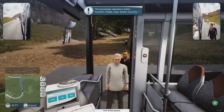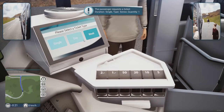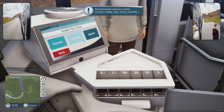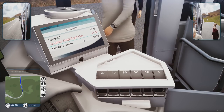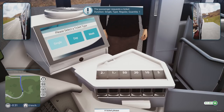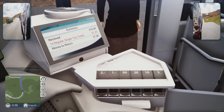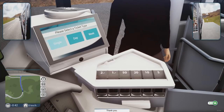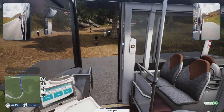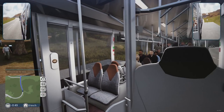She just walked through the bus. Alright — single senior, print, then 3.20, done. You want a single regular, print, then 7.80. There we go. I don't know if I should have my hazards on or not.